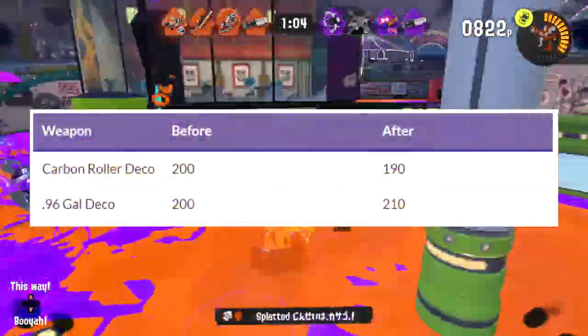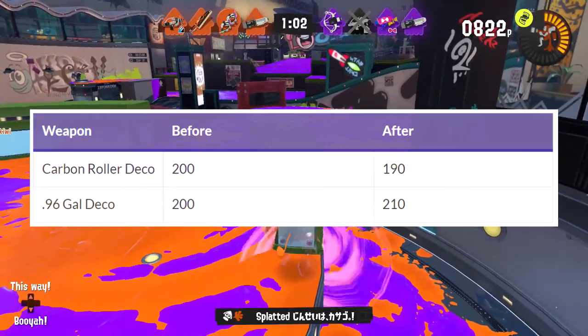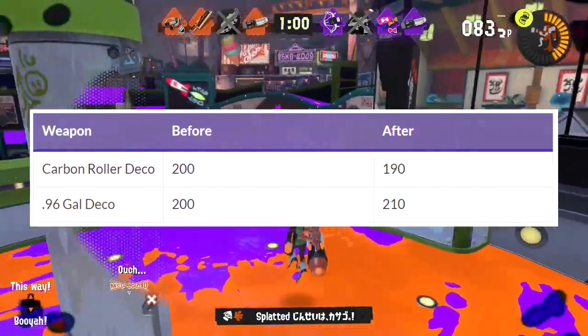For special points, the Carbon Roller Deco has been decreased from 220 to 210, and the .96 Deco has been increased from 200 to 210.